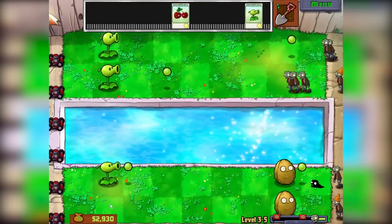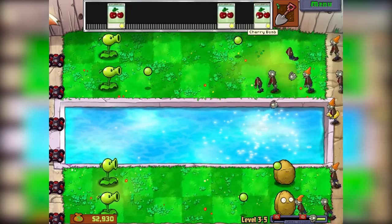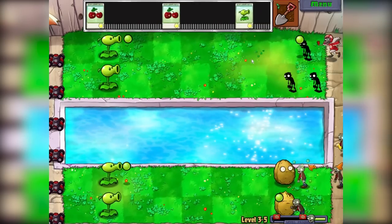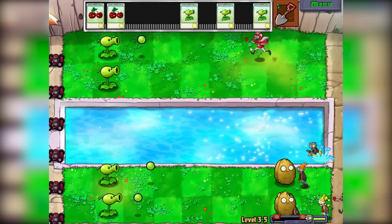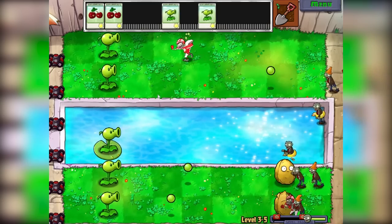We're getting some money guys. We need $5,000 for one of those awesome upgrades — let's see if we can get $5,000. Seems like a lot, but I'm going to say it's probably not that much. Let's get this guy here. We're going to get a football zombie — but can we take him down easily? I think we can. What we need is a lily pad, because this guy here is going to get through. And just as we mentioned it, we get a lily pad.